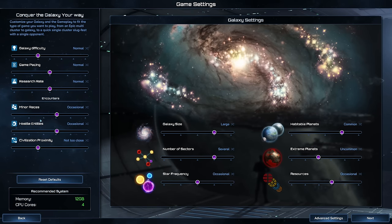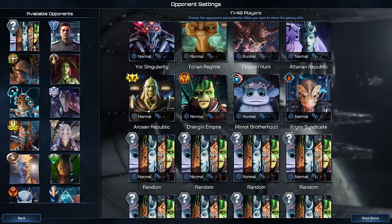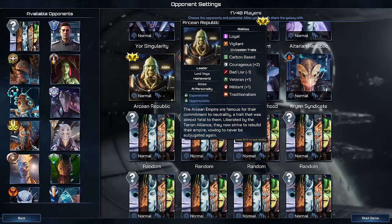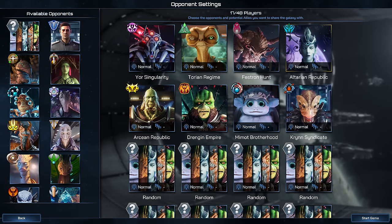Refuge is going to be cold. We can decide on the size of everything, on the galaxy difficulty and the game pacing. We're going with a large galaxy size this time around, and the number of sectors is just normal — basically everything normal to find a real balanced gameplay. For the available opponents, we're going with what the game suggests: a few predefined civilizations and a whole bunch of random ones. The game is huge, so we're probably not going to find all of them, but at least with some we'll make nice contact.